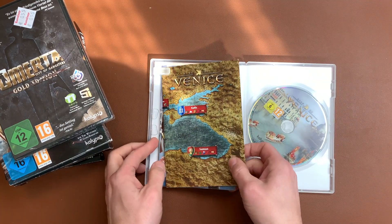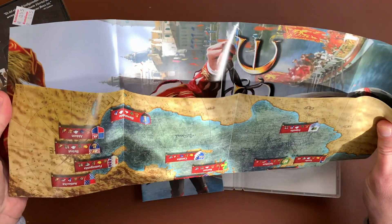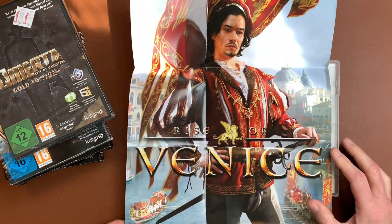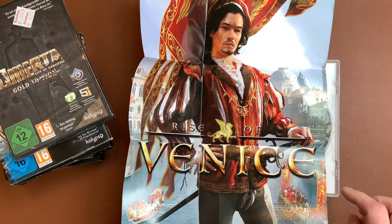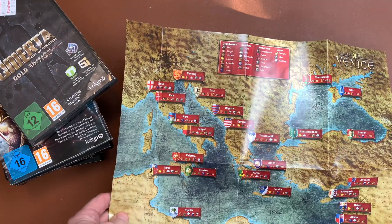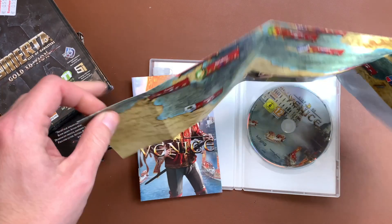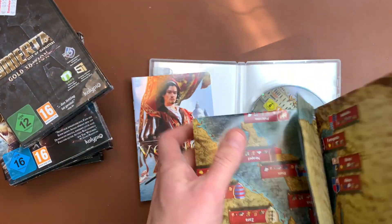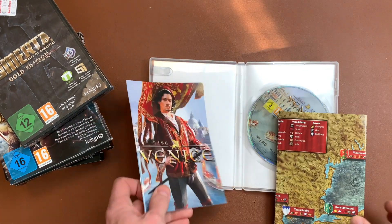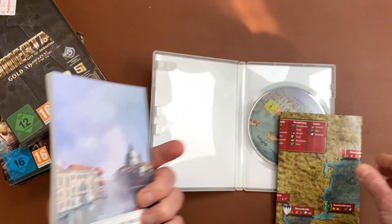There's actually a lot of stuff here. We have some kind of map or poster — Rise of Venice. Here we have a map that reminds me a little of the Ultima maps, but those were cloth maps and this is just some cheap paper map. But it's the effort, right? And a fat manual. I like it.